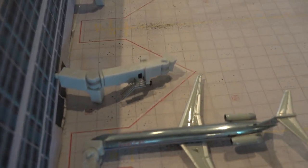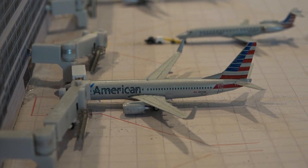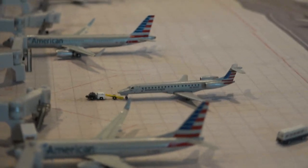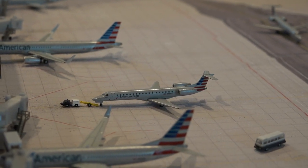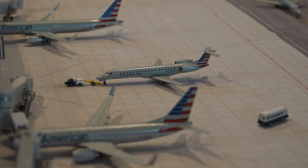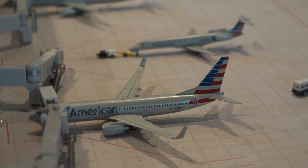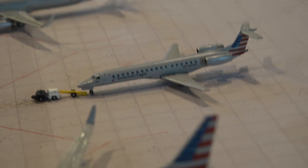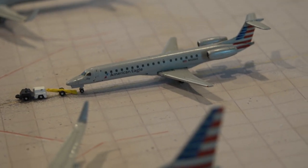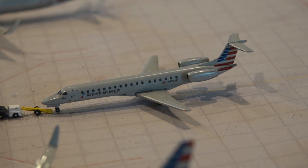Luggage handlers haven't come to the aircraft yet, so those people waiting at baggage claim will wait a little longer. We have an American 737-800 getting catered — this aircraft will be heading out to Miami in an hour and ten minutes. An ERJ-145 Embraer American Eagle is pushing out of the gate right now for Cincinnati.